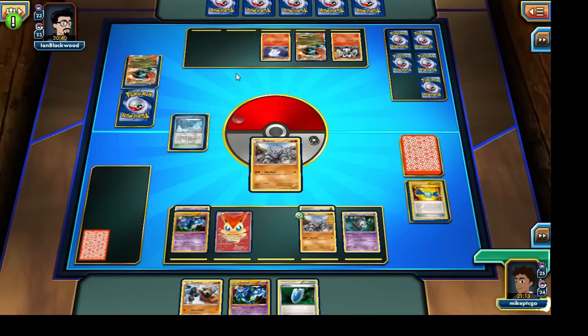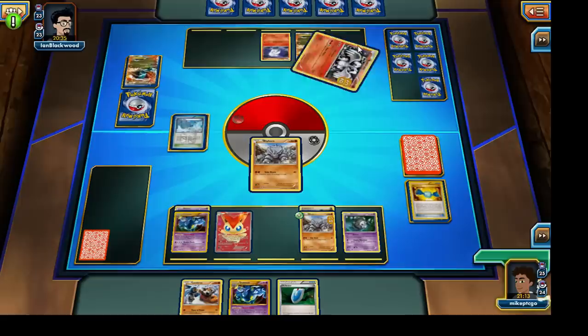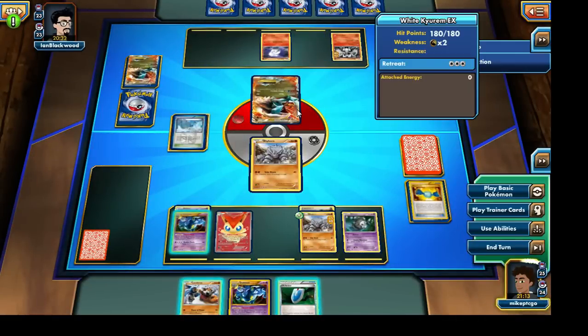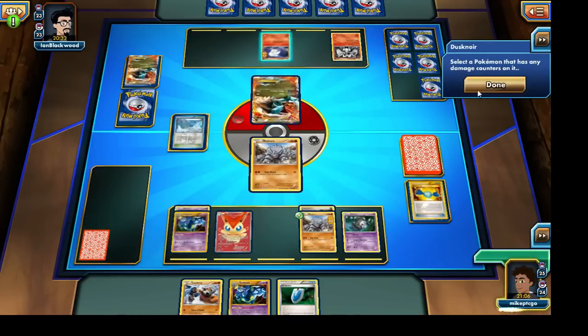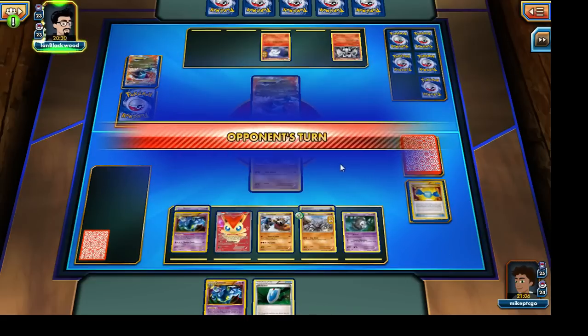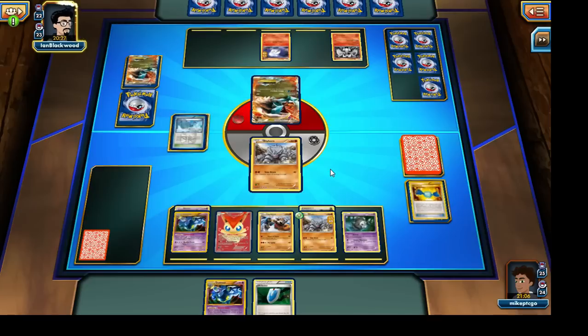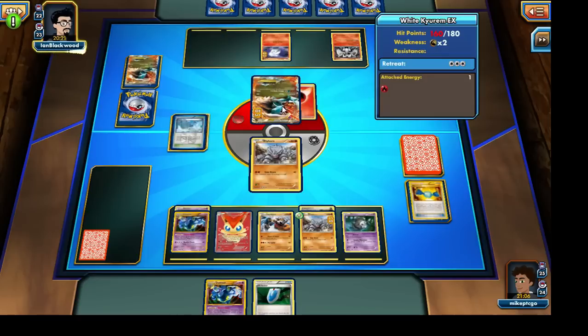I'll be shuffling around the Energies — stacking them onto the Litwick for now, because Reshiram's Outrage attack dishes out additional damage per damage counter he has on him, same thing with Kyurem. So let's move those damage counters to the Litwick. Let's lay down our Landorus as well and end our turn. Things shouldn't be too bad from here on out — we just need to hit a little more damage, then use Energy Shuffling with Dusknoir and we can win. Our opponent only needs five more Prize Cards while we only need one.